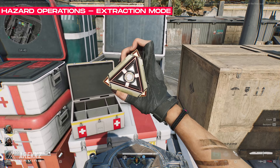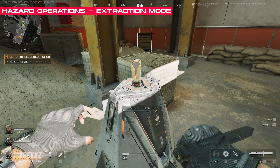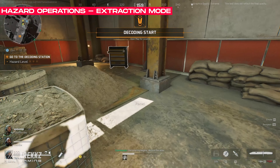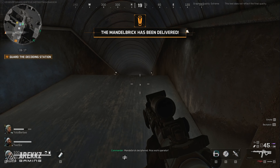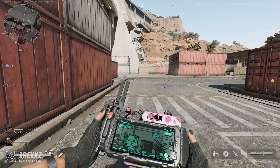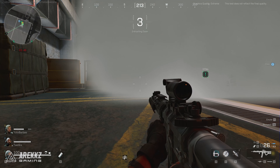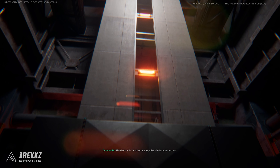Meanwhile, for the Hazard Operations extraction mode, there are multiple different 3-player squads that load into a map. There are many maps available, full of loot, NPC enemies, and contracts to complete. The goal is to get as many valuables as possible before extracting at one of several exit points, with some activating after a timer, some by pulling a lever, or by earning currency in the match and spending it to exit.